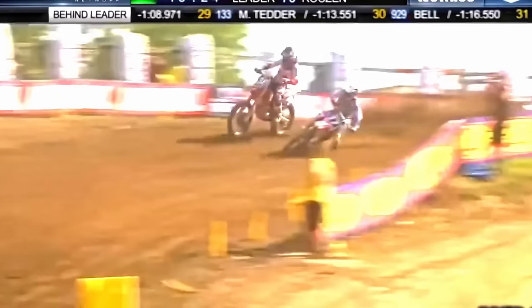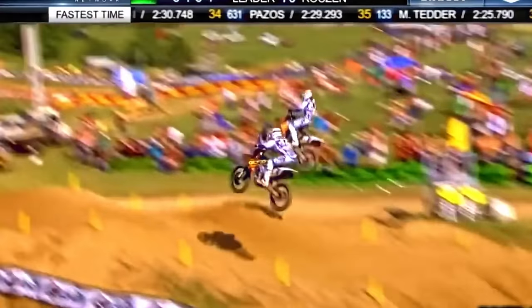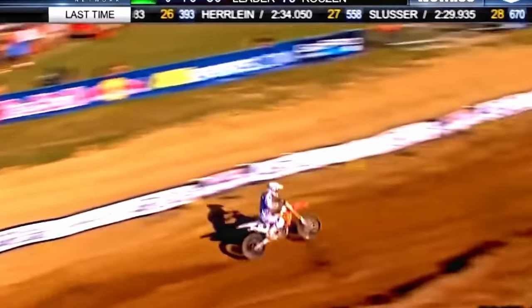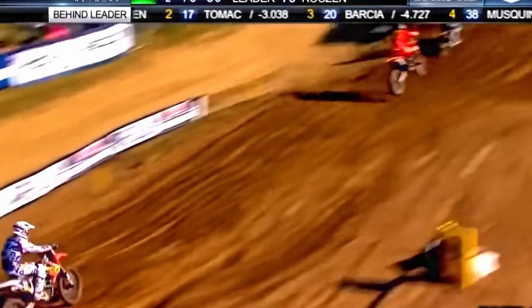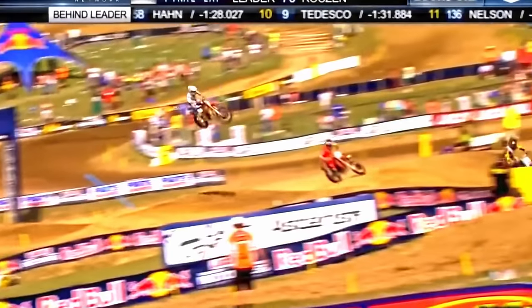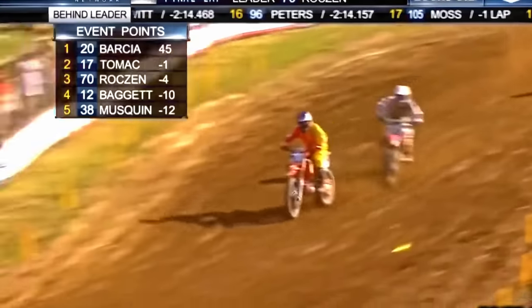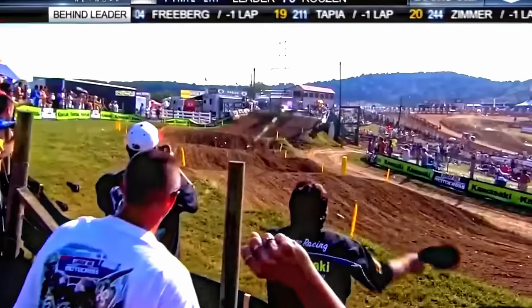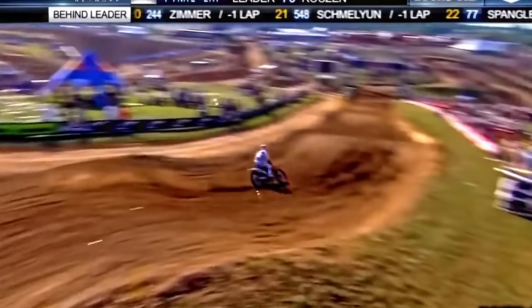There goes Tomac to the inside. They're not making it easy on each other. There's Roxen right there — the lead was nine, still closing on the leader. The two-lap board. Fitness and determination. The white flag is coming out. Roxen trying to win his first moto of his career. You hold the low line — remember, the next left-hander is where Tomac passed. He's got to clean that one. He went after Marsha there, and he goes after the lead.